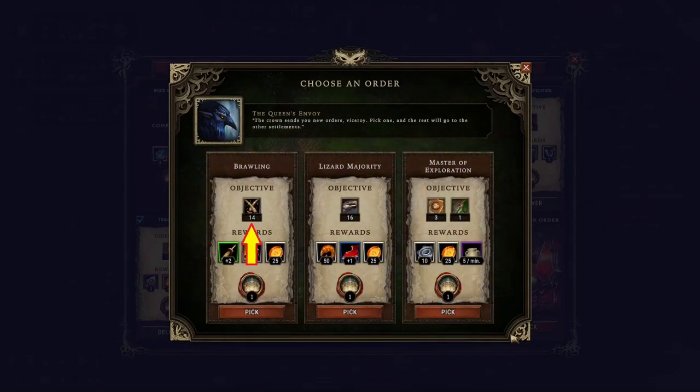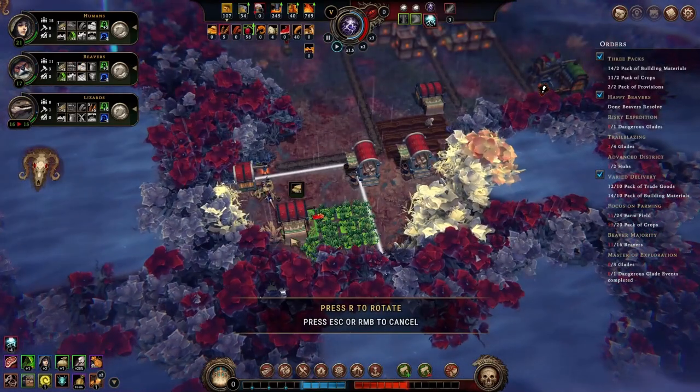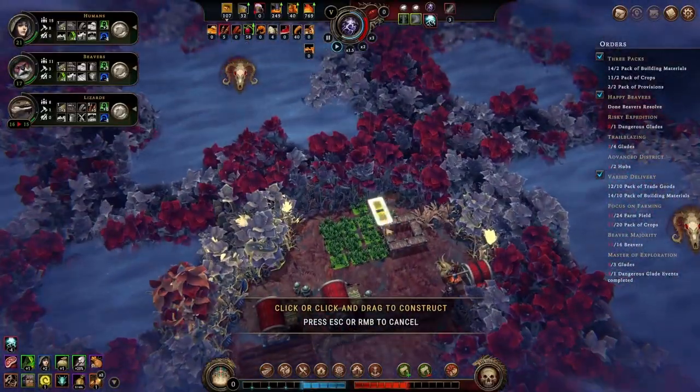Brawling needs fulfilled 14 times — again we need to produce the training gear, and then another building for villagers to brawl. 16 lizards — we only have 9 now, so the chance is quite slim. The last one is to discover 3 glades plus 1 dangerous glade. This is the most predictable one. Please build another plantation here and turn the nearby fertile soil into farmlands — farmlands can only be built on fertile soil.